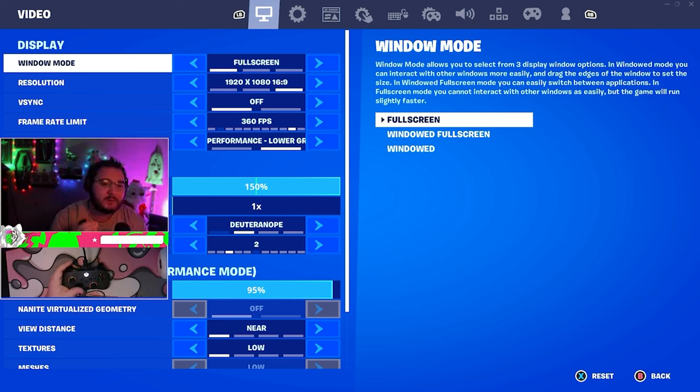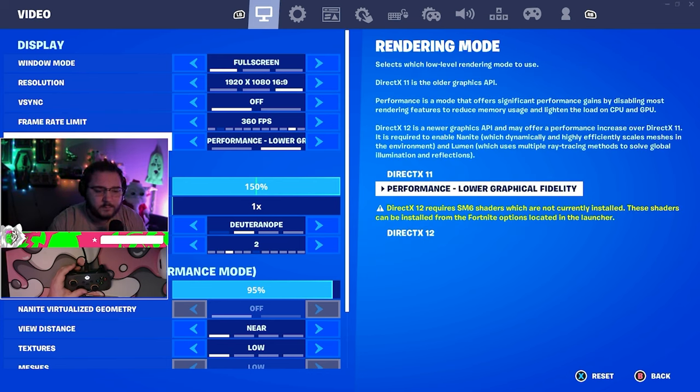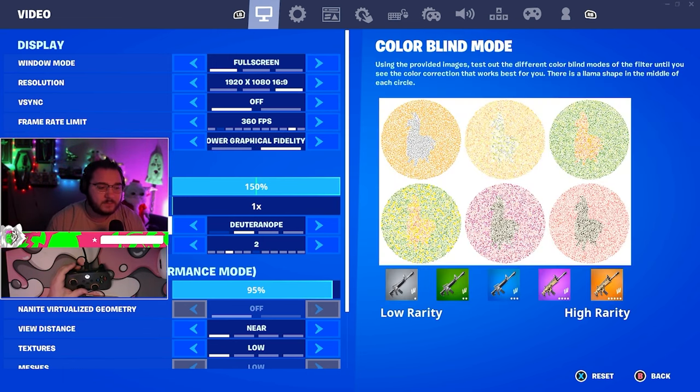Jumping into the graphics settings: I play on fullscreen, native resolution 1920x1080, V-sync off — you don't want to use that. I have a 360Hz monitor so I'm on 360 FPS cap. Performance mode — of course — you want the lowest input delay and most frames possible. Brightness at 150. My color blind mode is set to Deuteranope 2, which is a big setting because it lets you see through the storm zone where you normally can't.